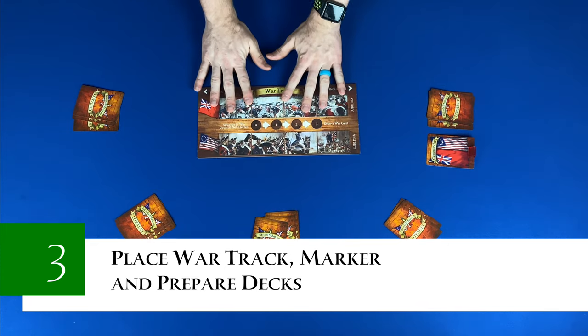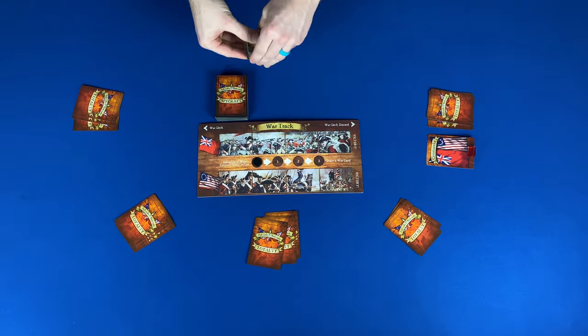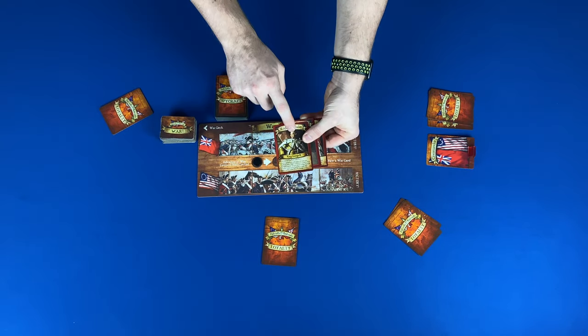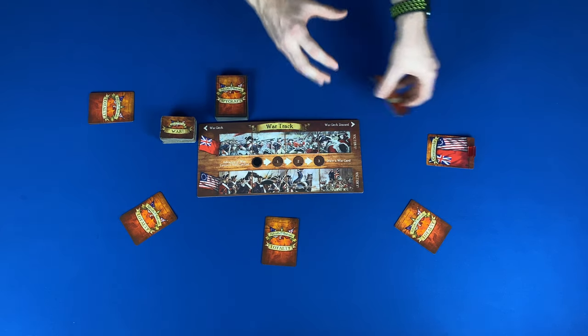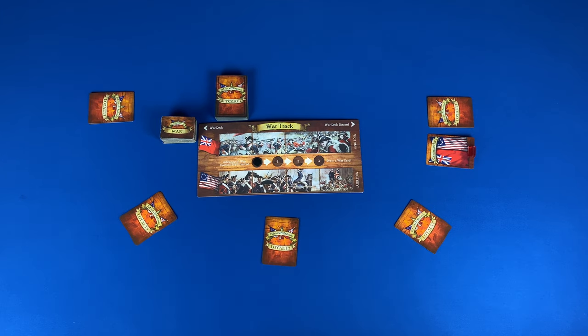Step two: determine the commander. Randomly choose a commander and give them the command card and stand. Step three: place the war track marker and prepare decks. Place the war track board in the center of the play area with the war track marker on zero. Then shuffle the spycraft deck and war tiles, placing them face down next to the war track board. Step four: determine your loyalty. Look at your loyalty cards. If you have either leader or either spy, you are on that side — either Patriot or Redcoat. If you do not have either, then the majority of the cards in your loyalty is your side. If it is tied and you have a turncoat, you can choose a side. Step five: share your identity. In a four to six player game, the Patriot leader and Patriot spy will get to acknowledge each other. In a seven through ten player game, both the Patriot leaders and spies and Redcoat leaders and spies will get to acknowledge each other. This is based on the script that you will find in the rule book.